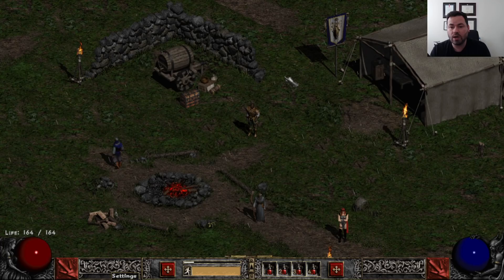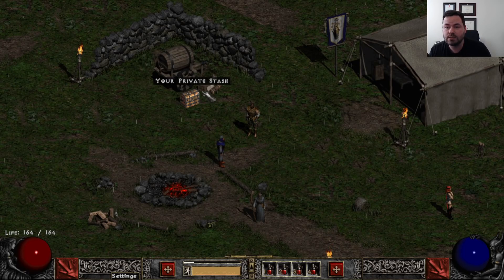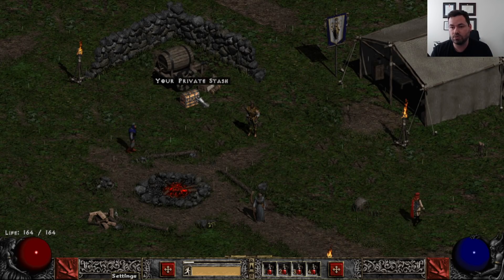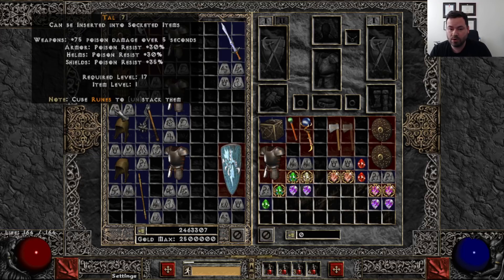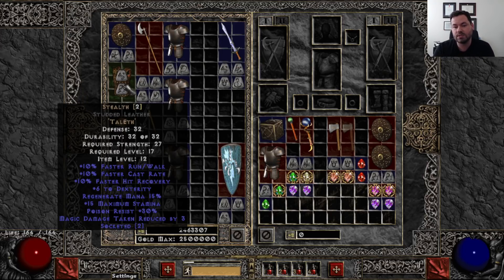Before we get going, I want to call out something important about rune words. The most sought-after very early game rune word is Stealth. If you've watched one of those mega-talented speed runners like Llama or Ryu, you'll notice they always start out with the Stealth rune word. Here's an important thing to understand: this is Studded Leather — it has no level requirement and requires 27 strength, 2 sockets.